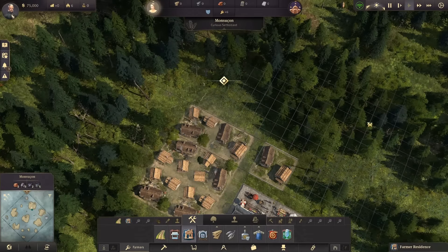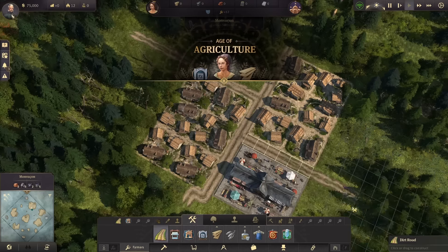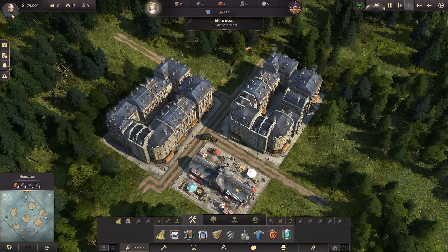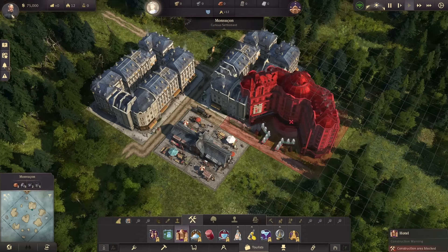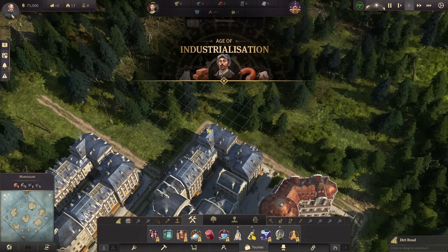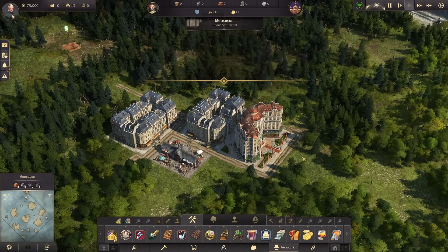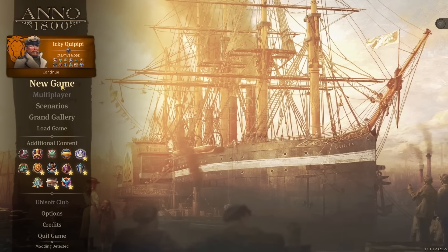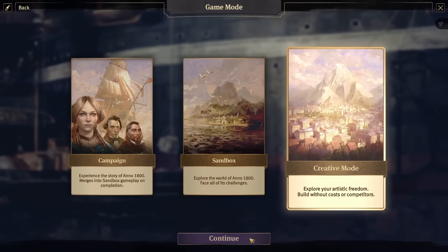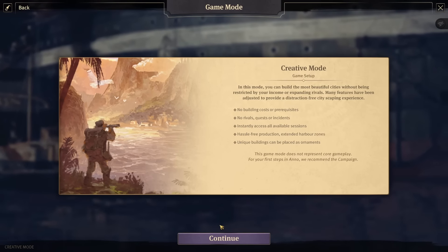If you're looking to create a really pretty city, the creative mode added with the anniversary update in April 2023 is the ideal setting. It removes all of the management aspects of the game and lets you build everything in a free build mode. With no constraints or having to worry about managing needs and production chains, you can let your imagination run wild. Just click new game, select creative mode, adjust your settings, and start building.